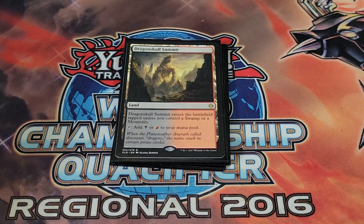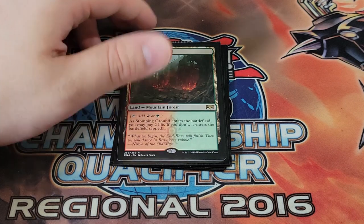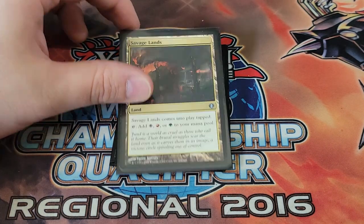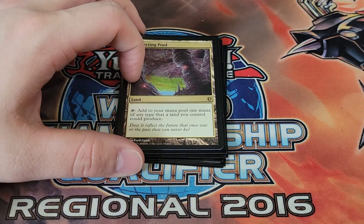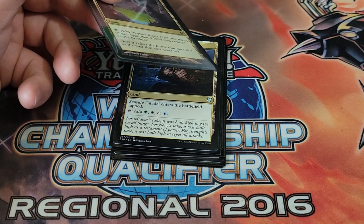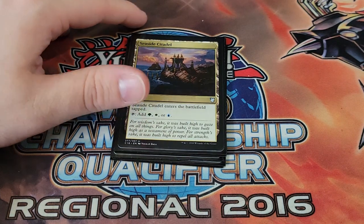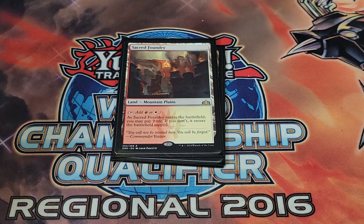Command Tower taps for any of the commander's five colors. Opulent Palace taps for green, black, or blue. Hinterland Harbor enters untapped unless you have a forest or island. Dragon Skull Summit enters untapped if you control a swamp or mountain. Stomping Ground is our shock land for green and red. Savage Lands is another five-color utility land. Reflecting Pool is always live because we're playing all five colors — with multiple permanents of different colors in play it can essentially tap for whatever we really want.